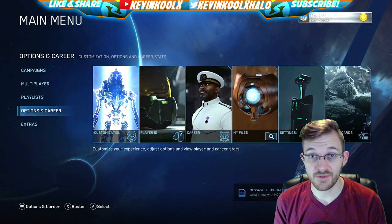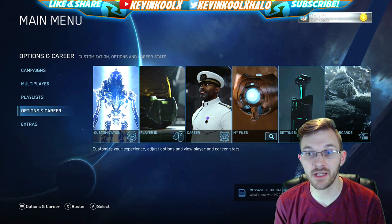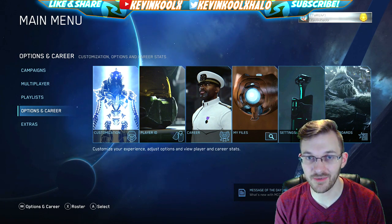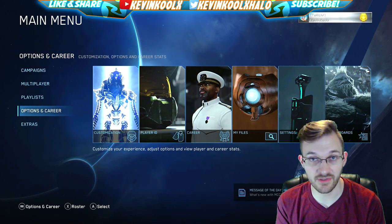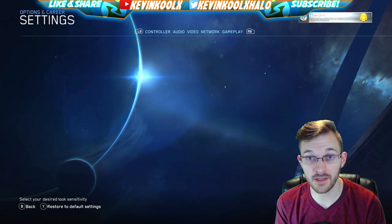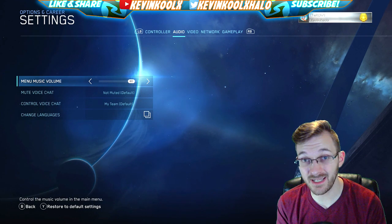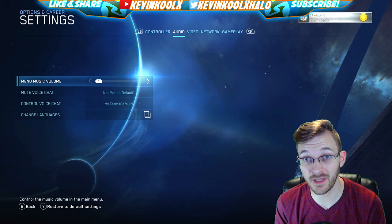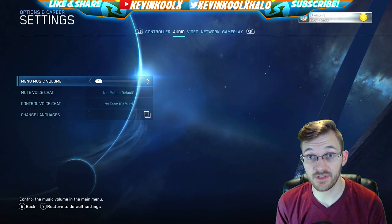Another option is turning off the menu music. The music is fantastic, but after hearing it 800-plus times you get tired of the same song. To turn it off, go to Career and Options, scroll over to Settings, then go to the Audio tab. There's a music slider that defaults to 80 — you can turn it all the way up to 100 or all the way down to zero. I do live streams with this game so I keep the music turned down to zero.